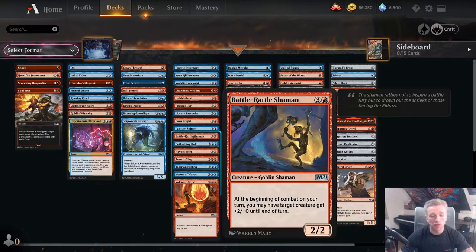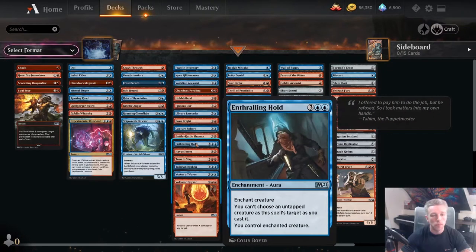Battle Rattle Shaman costs 4 mana for a 2/2 but can attack as a 4/2 and can target itself with its ability. It has a better place in some other decks but is still a fine uncommon 4-drop you can include, especially with flyers. Enthralling Hold is interesting — because it can only enchant a tapped creature, you want some synergies to make it better so you're not getting hit before you take the creature. If you have Frost Breaths or Talarian Kraken in your deck, you can tap it down and steal it. But it's still essentially control magic, which is just a very good card.